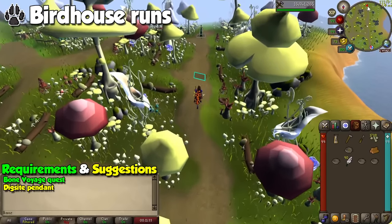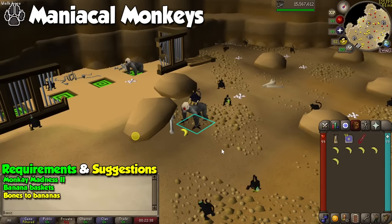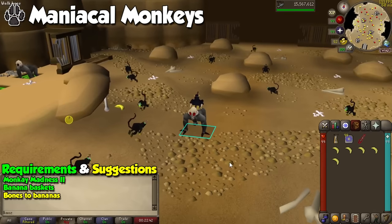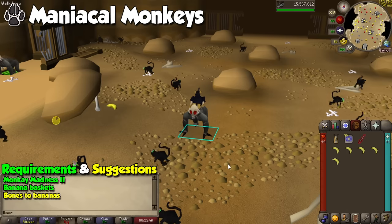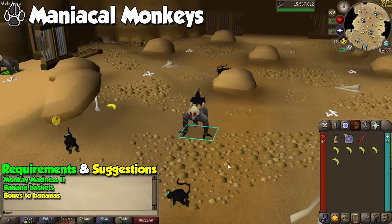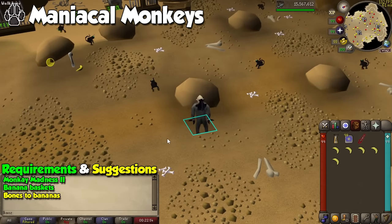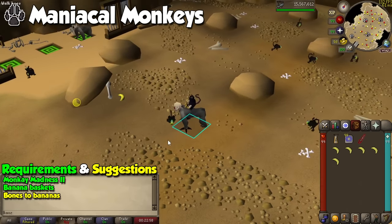For something actually AFK, we are going to the Maniacal Monkey Hunting Room in the Monkey Madness 2 cave. Grab your Gri Gri, and head north after climbing down the stairs. With a bunch of bananas in your inventory, along with banana baskets and bones to bananas, get on top of one of the demonic gorillas and click on the rocks to start hunting for the monkeys. They take a good while to fall for the trap, but they will give you a whopping 1,000 experience each.